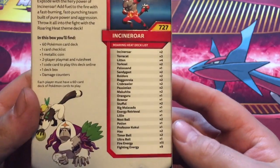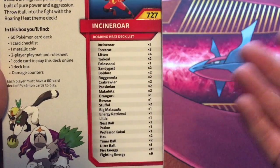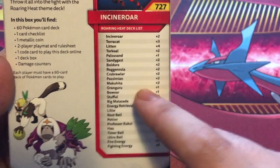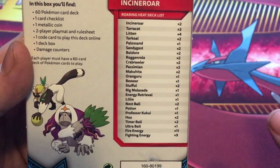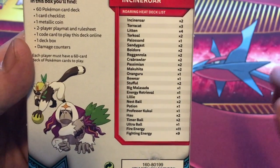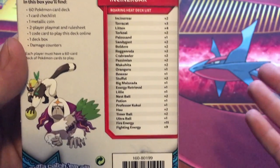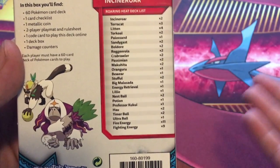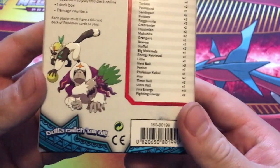I also wanted to open this one on the channel because on the front and back of the box you can see the set list that's in this actual box. You can get it at your local card shop for about $12, so you'll see the value in it. It's definitely worth it even though it does tell you what's in there. We have an Orangaroo - this purple gorilla looking guy right here. He is by far, at first glance, my favorite looking Pokemon of Gen 7. I haven't caught him yet because I'm playing Sun.